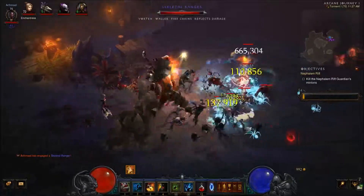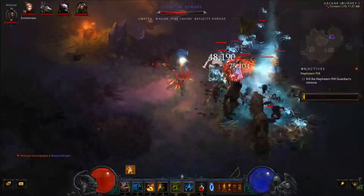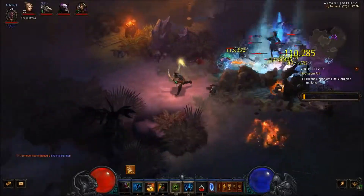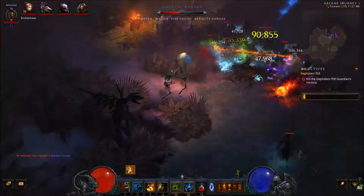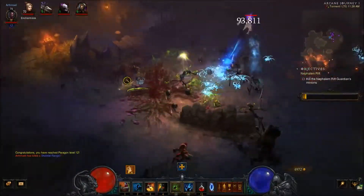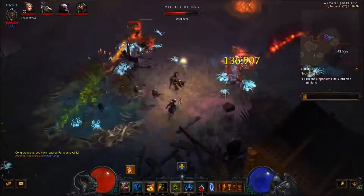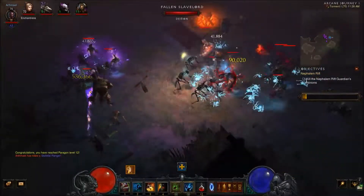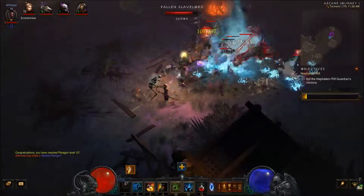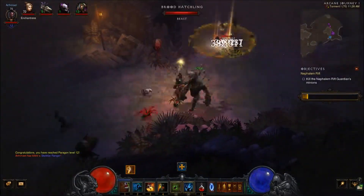I'm really looking to get some more set pieces. I particularly want to do a pet build with this Witch Doctor — I think it suits it best. Trying not to get in the middle of those fire chains or we'll be dead. We've gone up another paragon level, which is good. It's a bit messy and noisy with the spiders but they do a pretty good job and slow everything down so it doesn't get close enough to cause me any great harm. Just checking down this way to see if there's anything.